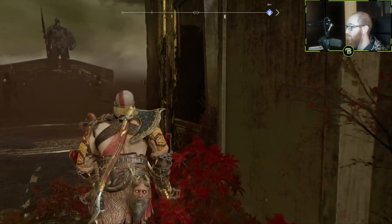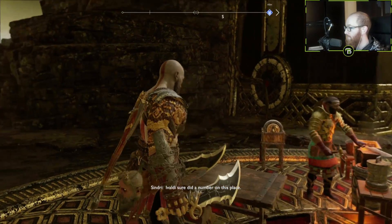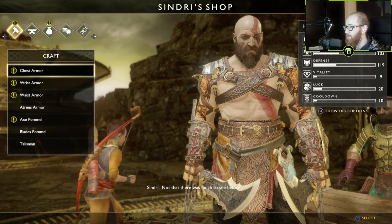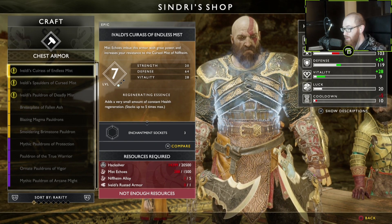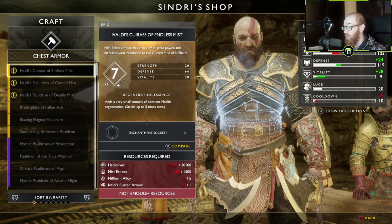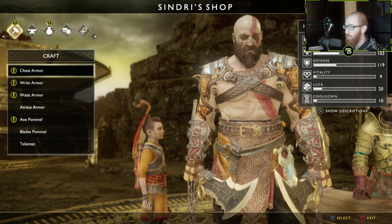Now, I'm in Niflheim, and our goal right now is to get some Mist Echoes, because I've been wanting to get this level 7 armor. But in order to get it, we need Mist Echoes, we need Niflheim Alloy, and we need Evaldi's Rusted Armor — all of which we're gonna be able to get from right here.